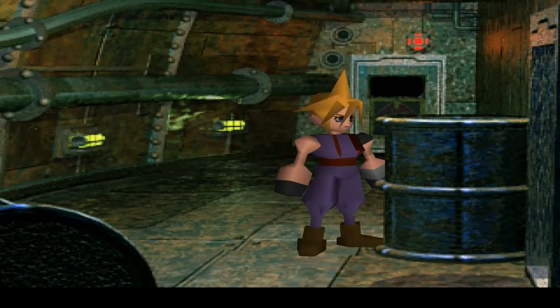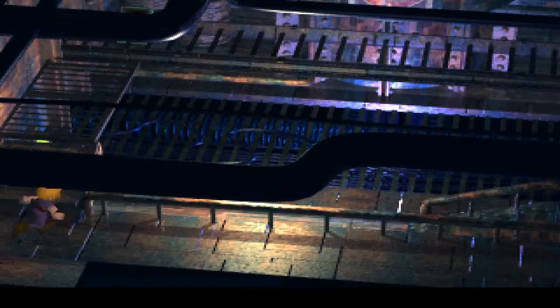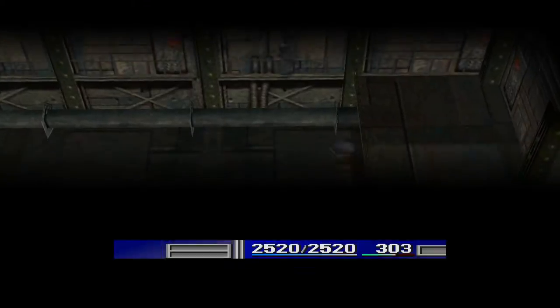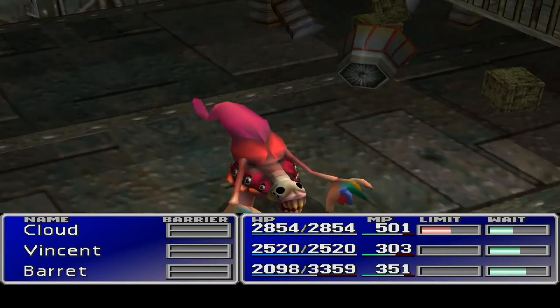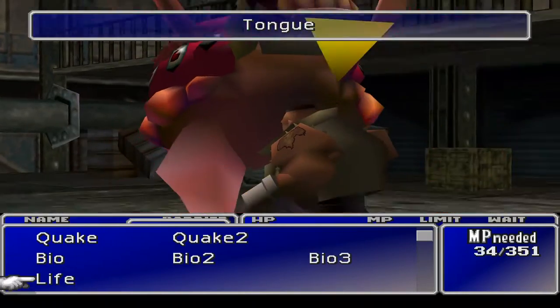I'm just going to run between the buildings. Now I'm not sure if the transition screens actually reset our counters or not. Maybe we should just run around in one spot here. Answers on a postcard — what do you guys think? This guy. He has a big old attack to begin with, but I think we can live with it.